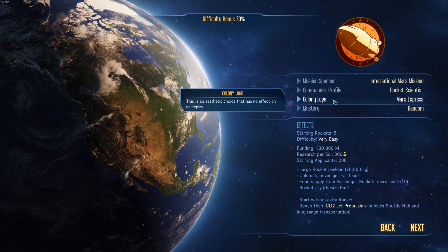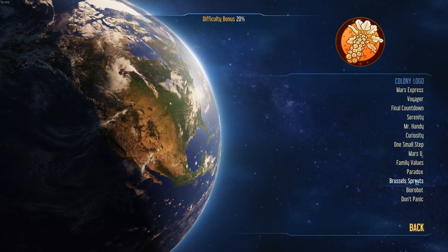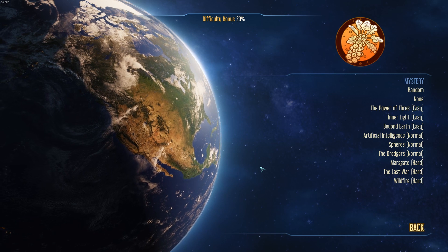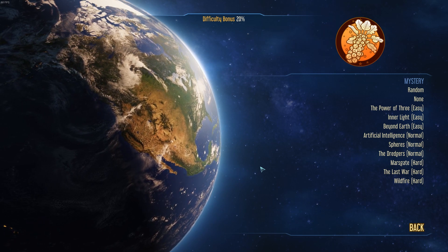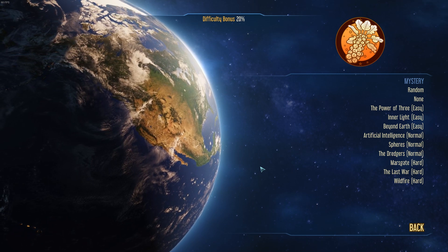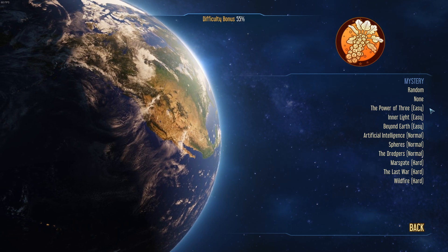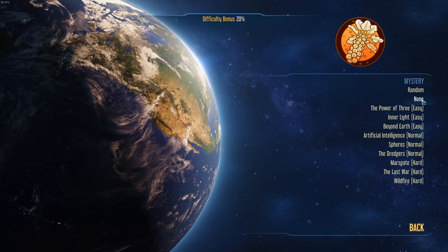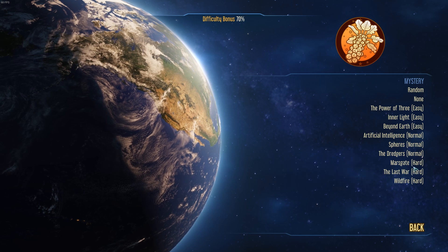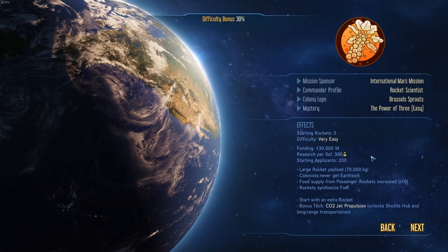Next, Company Logo — this is literally cosmetic. It's just what your logo looks like on the side of your ships. We're going to go for Brussels Spreads, because why wouldn't you? Finally, you choose your Mystery. I don't know too much about these yet, but basically it's the story of the game. About halfway through, once you're set up and you've got people on the planet, one of these stories will kick in and give you a mystery to solve. You can pick which one you want, click random, or click none for more of a sandbox experience. I wouldn't recommend choosing random to start off with because it may well throw you in at the hard end. So either choose none for your first game or go for one of the easier ones. We're going to select The Power of Three.